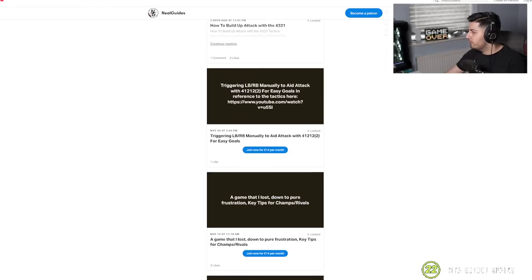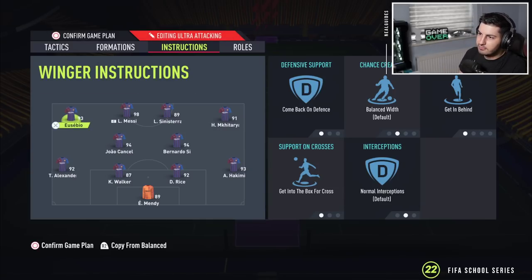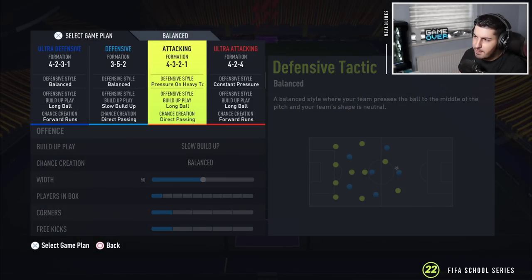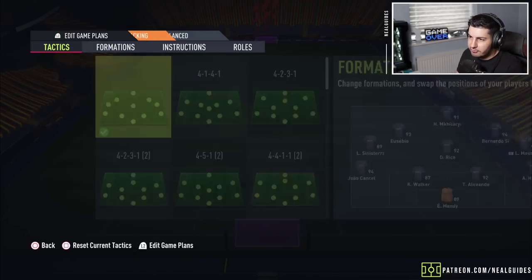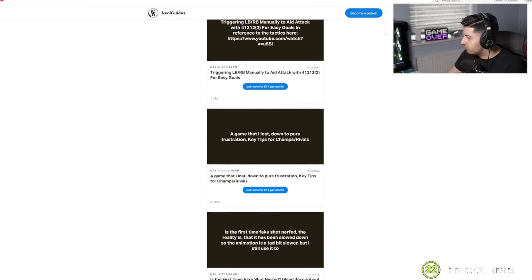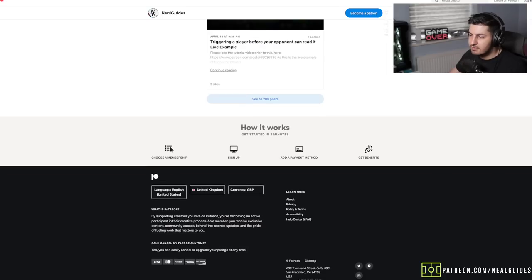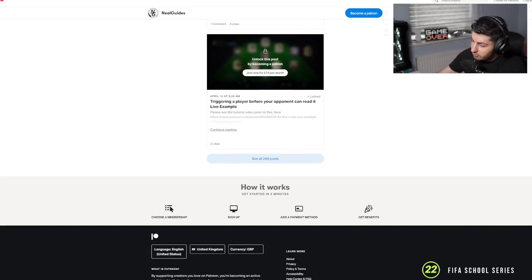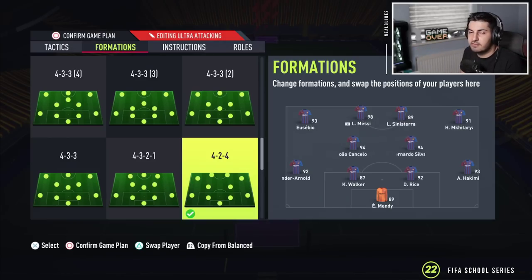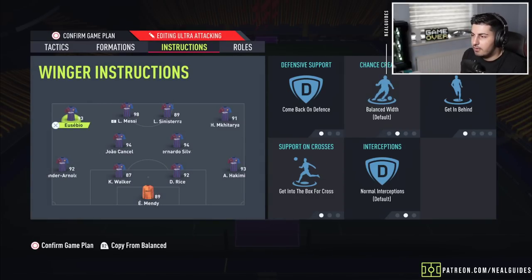This video is sponsored by the Patreon series — patreon.com/nilguides. I've got a video on how to build up with the 4-3-2-1, with two live game examples showing how to use the left back and right back manually. If you don't get better after one month, I'll refund your money — that's the Nil Guides guarantee. Link is down below in the description.